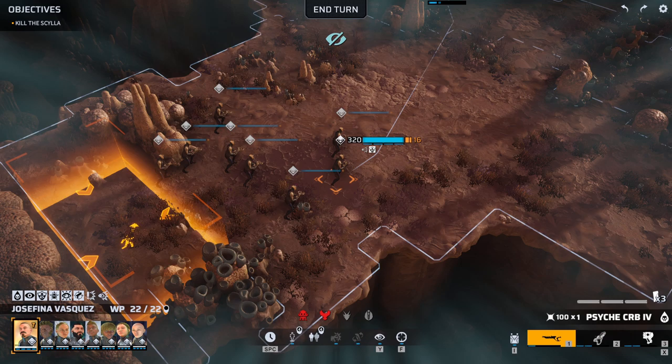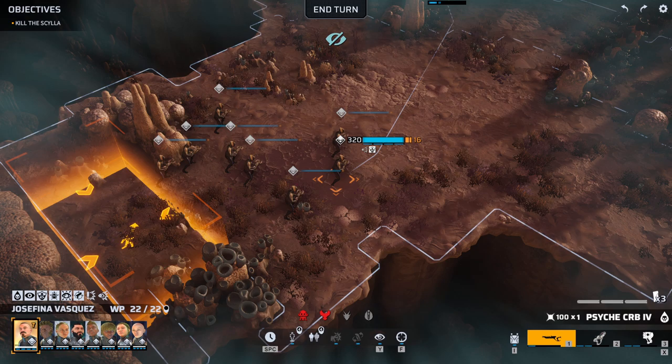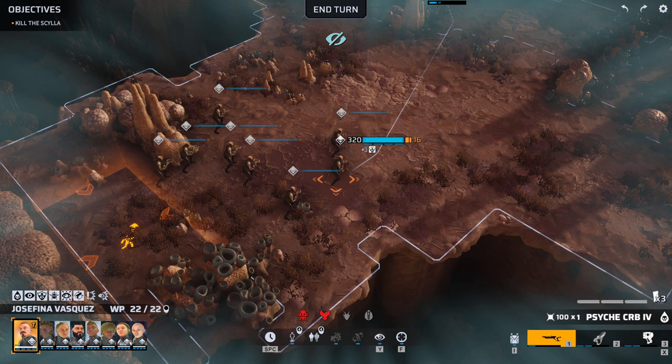Hey everybody, this is Arathas and welcome back to Phoenix Point and my experiment where I am attempting to discover if it is a viable approach to field squads made up of a single unit type. We've already done this with the Berserkers and the Priest, so now it's time for the Infiltrators to take a shot at the Scylla. We will be judging performance based on how quickly they can kill the Scylla, how many injuries they take, and how many casualties they take.